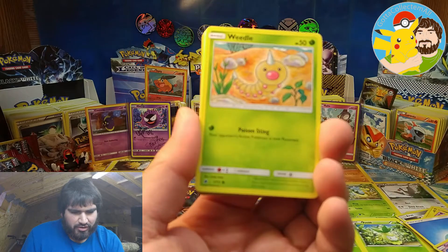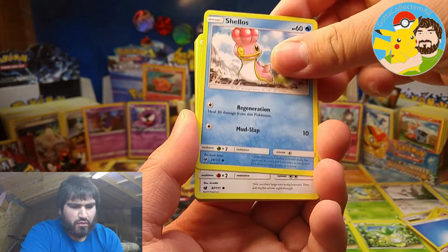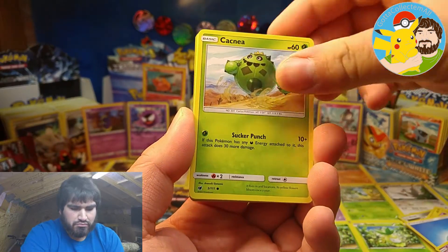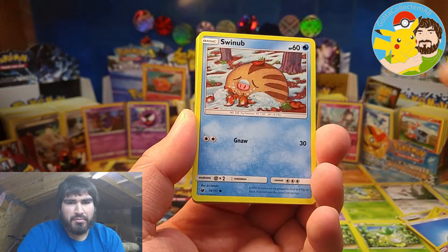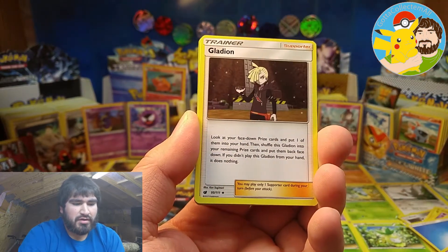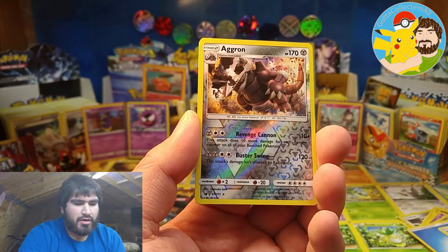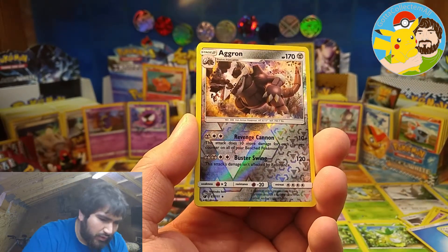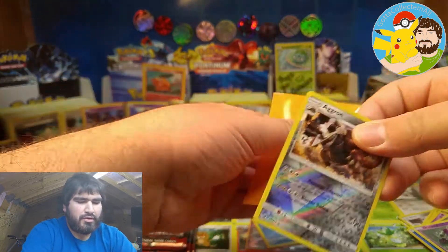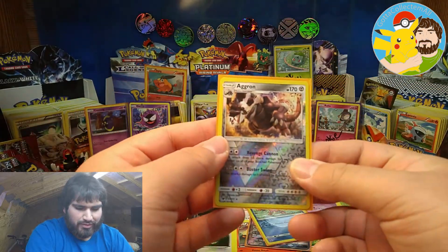Let's get into this. Okay, we have Weedle, Shellos, Bunnelby, Cacnea, Swinub, Staravia, Gladeon, Dashing Pouch, Aggron — Reverse Rare — and Oranguru. Pretty cool looking artwork right there. I like that. We will do a recap of our pulls afterwards.